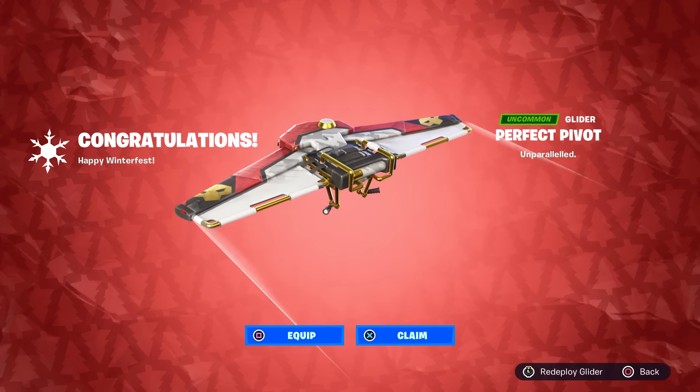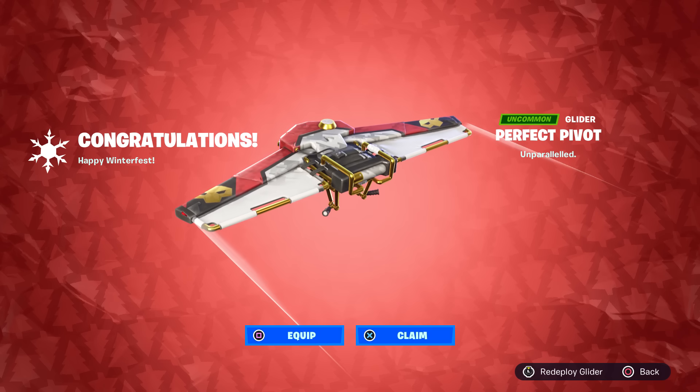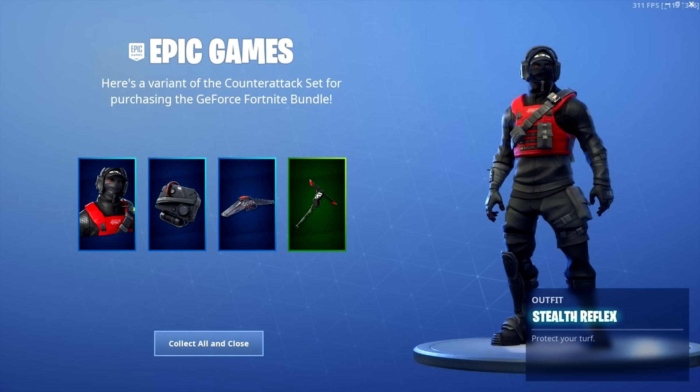So the Perfect Pivot is a reskin of that exclusive glider. The story gets a little more bizarre because unfortunately Epic Games put the Reflex items in the item shop — the skin, the back bling, and the pickaxe. The glider was not in the shop, but this drove people insane because it was supposed to be an exclusive item for people that purchased the Nvidia graphics cards. Everyone was freaking out and up in arms about it, and Epic didn't do anything right away. This was back in March of 2019, about four months after the Nvidia bundle launched in November 2018.